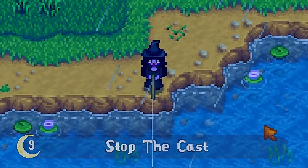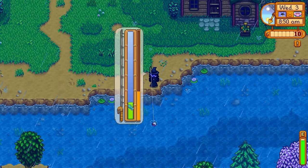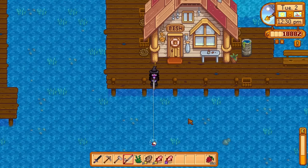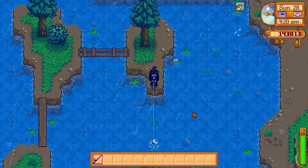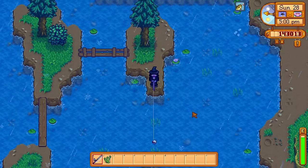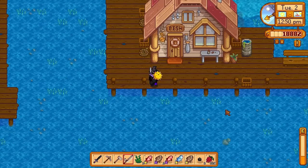Sometimes when fishing you can be after a specific fish that only shows up during a certain time frame, or you're fishing in the rain in spring and know there's no way you'll catch that catfish at level two. You can actually cancel out the fishing mini-game so you aren't wasting your time on other fish. I found it useful while trying to catch the Legend on the last day of spring, or when I accidentally snagged an octopus and was just looking for a puffer fish.